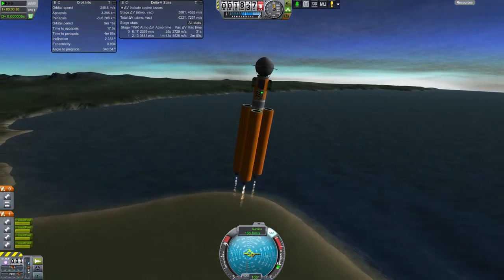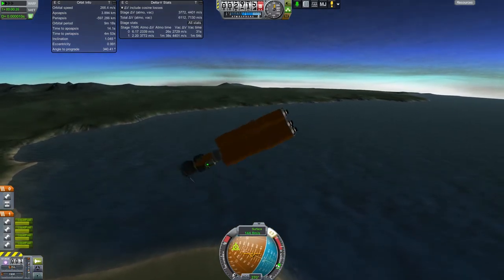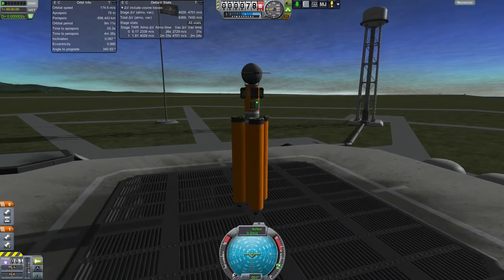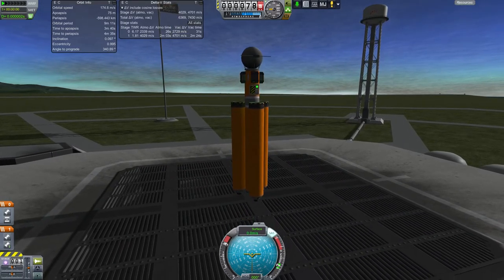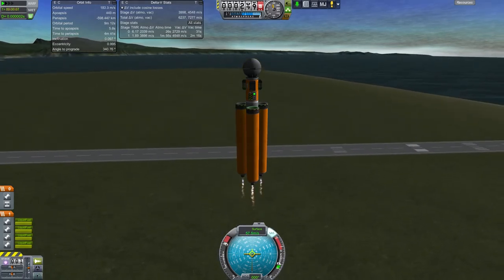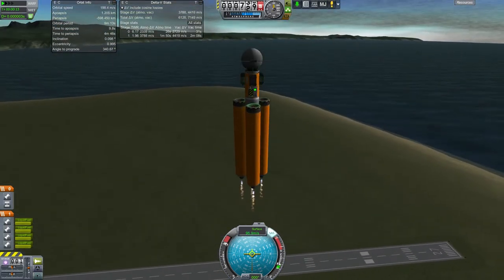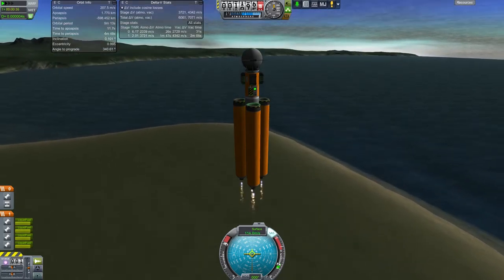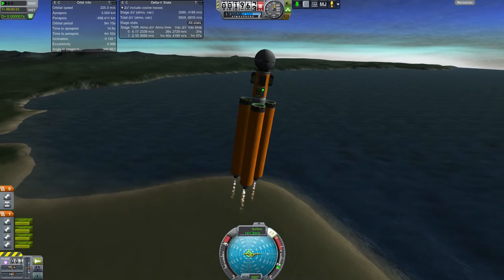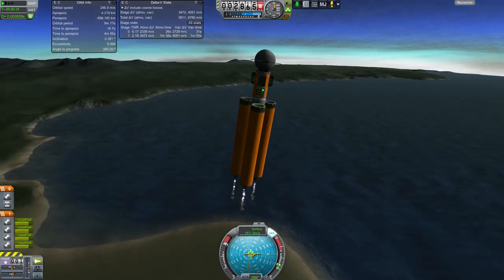Let's go ahead and start our gravity turn. We can do that because Ferram Aerospace — whoa. All right, let's go back, try this one more time. Let's launch. As I mentioned, we do have Remote Tech installed, so this probe is going to have to stay within line of sight of KSC, at least until we put it into orbit.